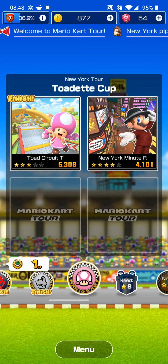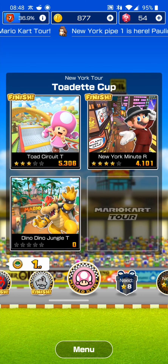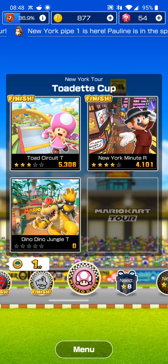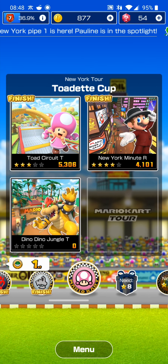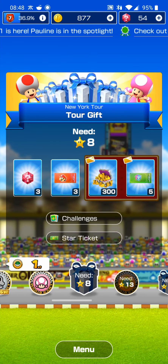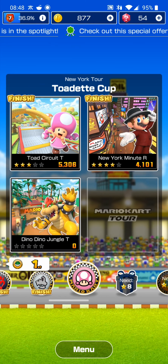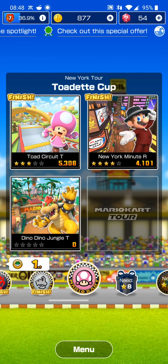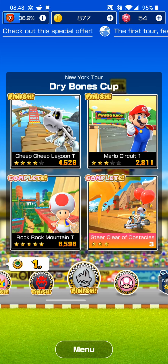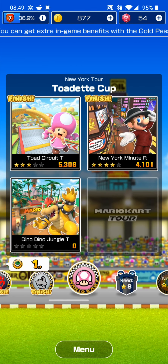There's still one more star we can go back and get later on, but for now we can continue to the next level. In the Toad Circuit up here in the top left corner, we only have 5,300 points, which only gave us three stars, but we're still able to continue. We need eight more stars to unlock this gift, so that's the next thing that's going to unlock. That level in the top right corner also only gave us three stars.